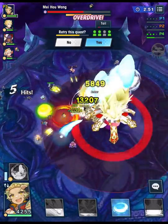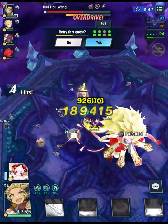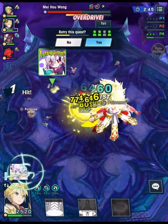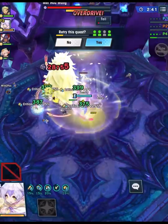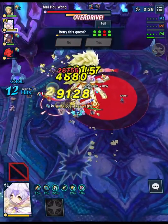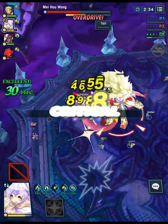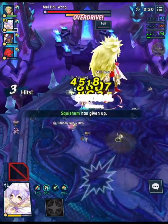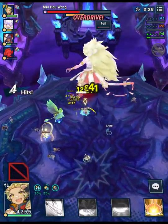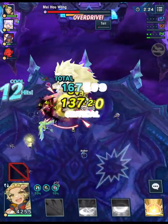Oh no — Player 1 and Player 2 had a bad day. All right, let's see what happens to Peony. Peony is our last survivor. I think we might be able to pull this off, but if she dies, let's just try again. Maybe we can't pull it off. I have a feeling that she's not going to be long for this world, so let's see if she survives. And if not, we'll try a different lobby and see what that's like.